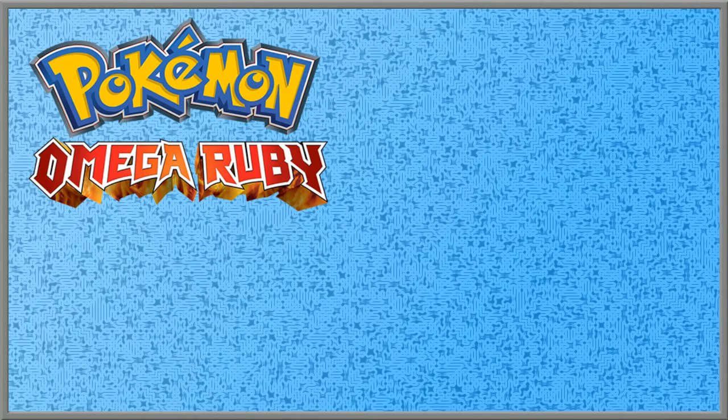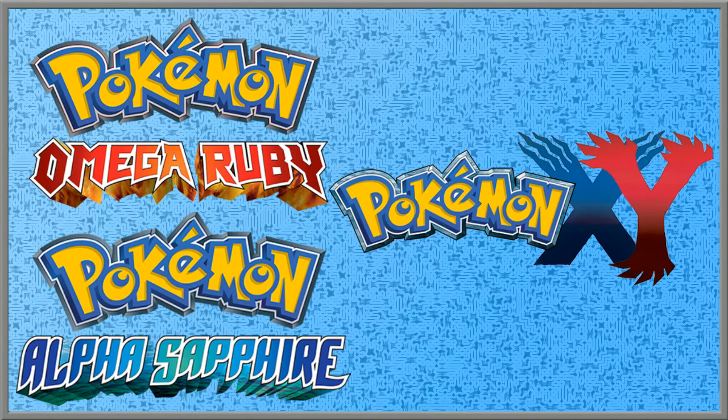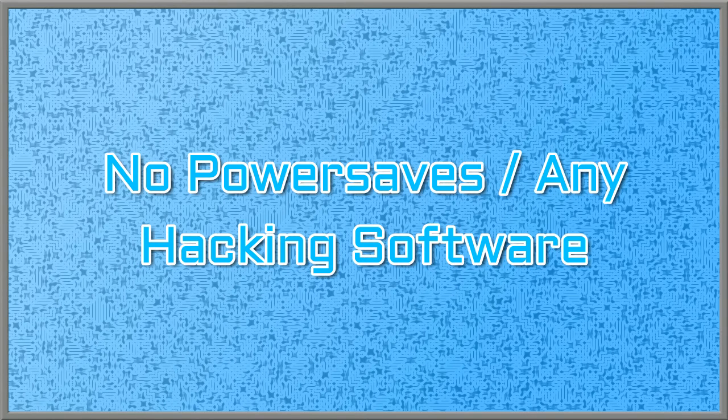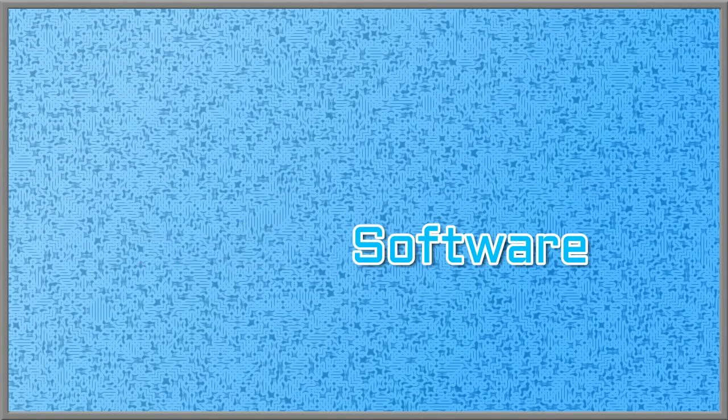Hello everybody, my name is Darkrow and welcome. Today I will be teaching you guys how to set up your very own hackless Omega Ruby, Alpha Sapphire, X or Y egglock. What I mean by hackless is that we will not be using Power Saves or anything like that. This is for those in the community who don't necessarily have access to this software or don't want to use it. Either way, this tutorial will provide you the necessary instructions you need to set up your own egglock.